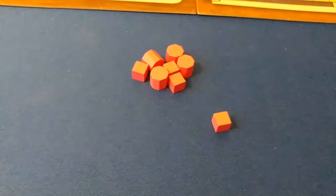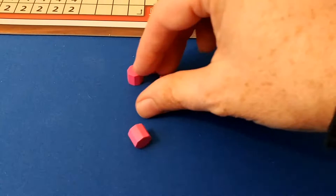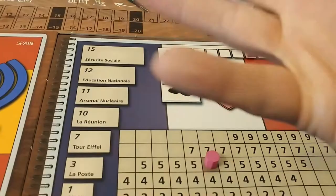One of the first things you're going to do is place these pink markers onto the country boards. These determine outrage and loans that a country takes. Each country has a loan section — put your pink marker in the shaded dark spot and your outrage marker in the square, and do that for all four boards.